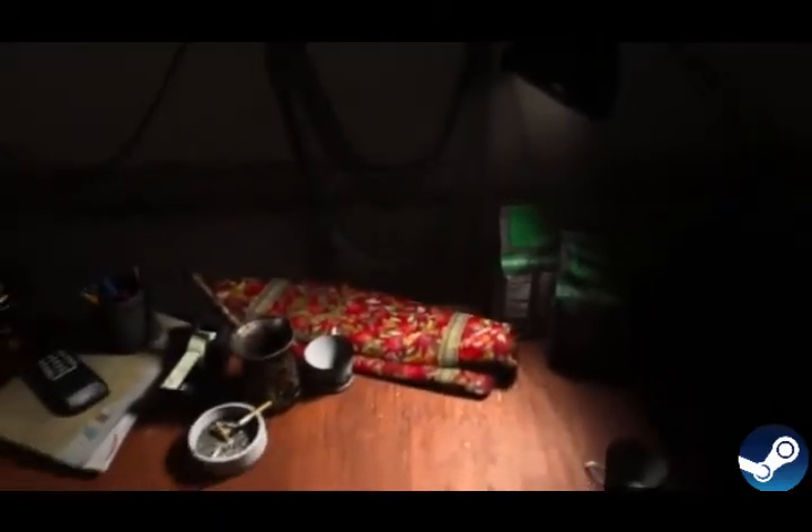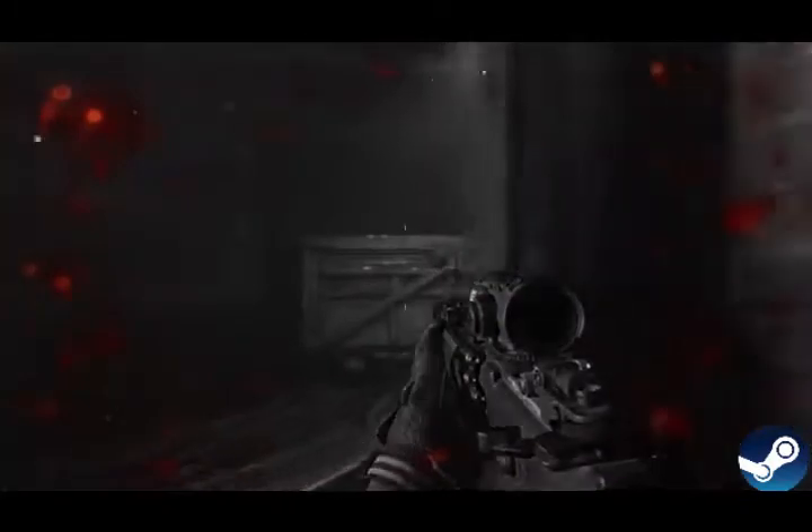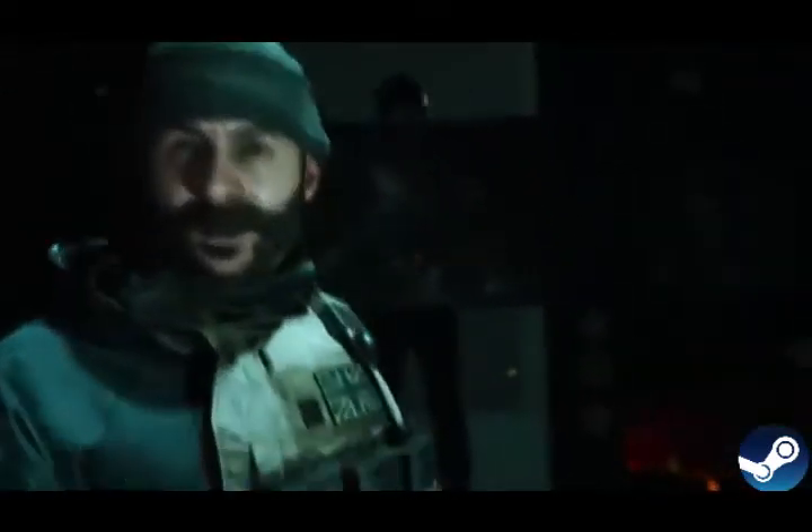Photogrammetry is the technology of scanning real-world items and placing them in a game — not just copy-pasting an old texture, but legitimately putting it in. The developers went as far as scanning burned-out cars from California wildfire areas and placing them in the game. From the streets of London to a war-torn area of the Middle East, everything looks astounding. The combination of lighting with photogrammetry seals the deal, and characters like Captain Price look incredibly realistic.